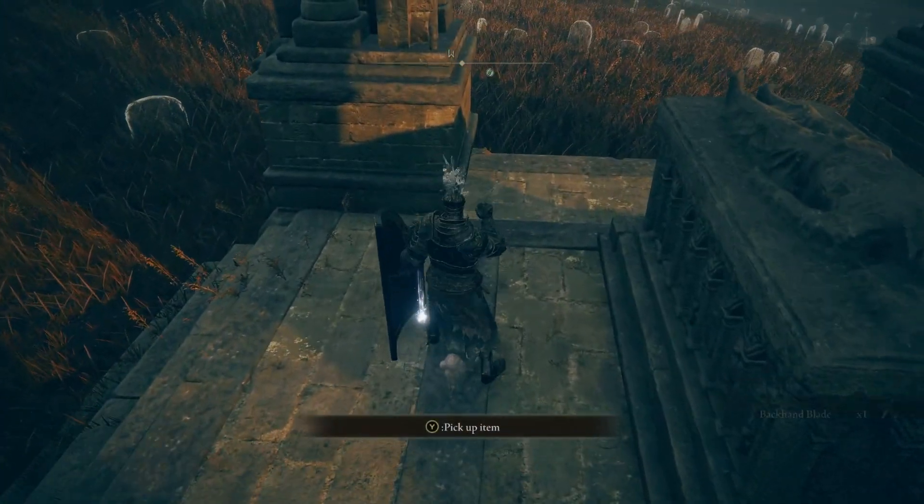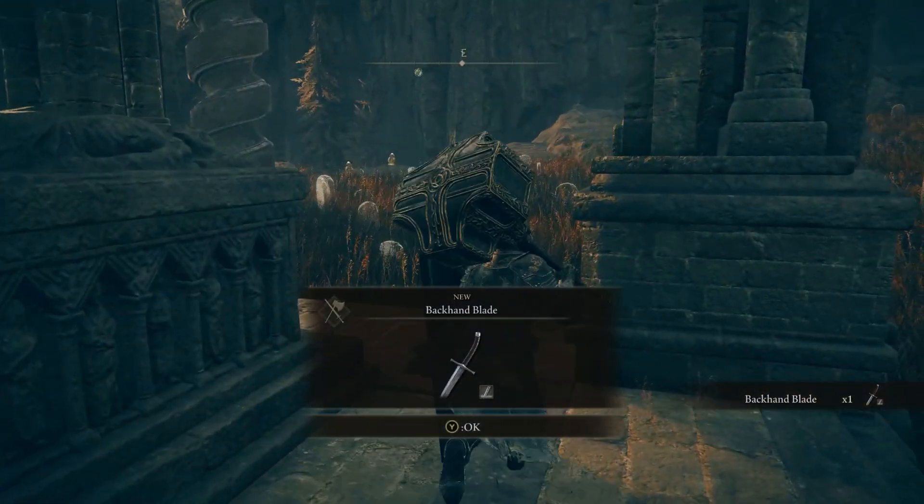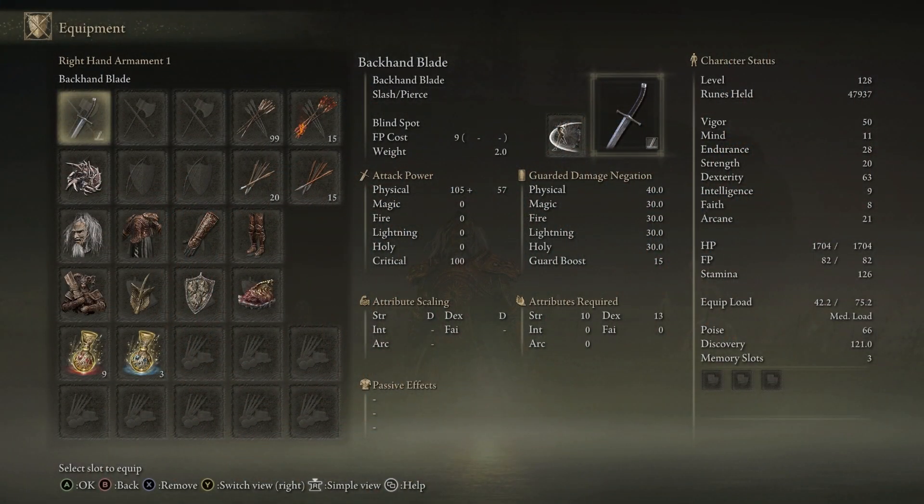And right here is going to be what we are looking for — the Backhand Blade. Taking a look at the weapon itself, we are going to get some strength and dex scaling right out of the box, and to equip it we are going to need 10 strength and 13 dex.